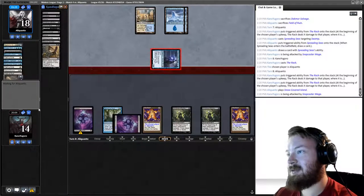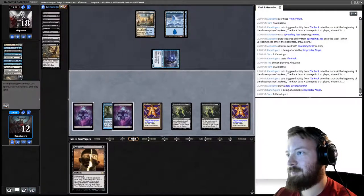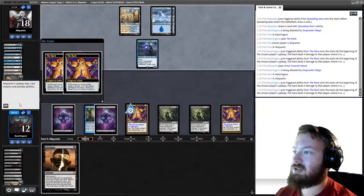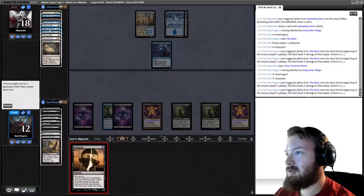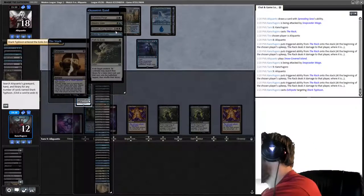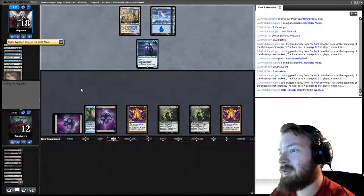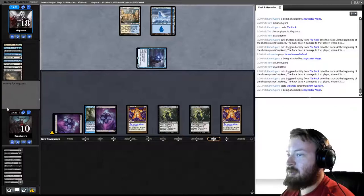We draw an Extirpate. We're going to Extirpate Shark Typhoon on their draw step — Shark Typhoon is what lets them draw cards and create threats, and it has Split Second so they can't respond. We see: Celestial Purge, Dovin's Veto, Mystic Sanctuary, and Path — they only had two Shark Typhoons. They get in for two, taking us to 10. We know our opponent has an uncounterable Negate.